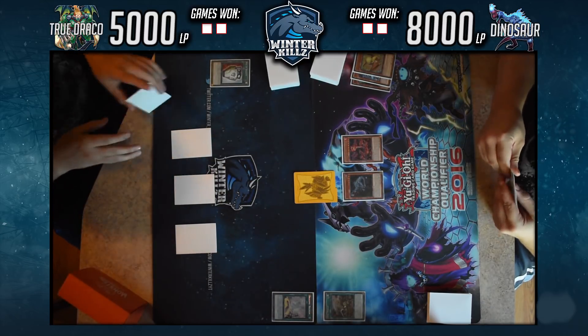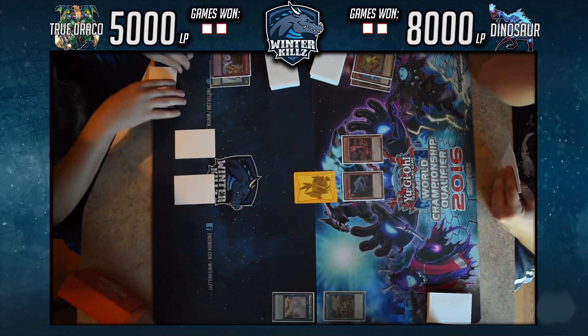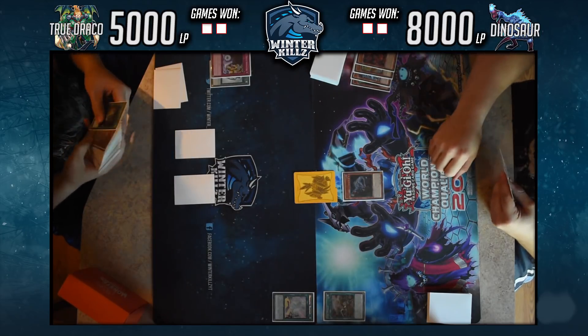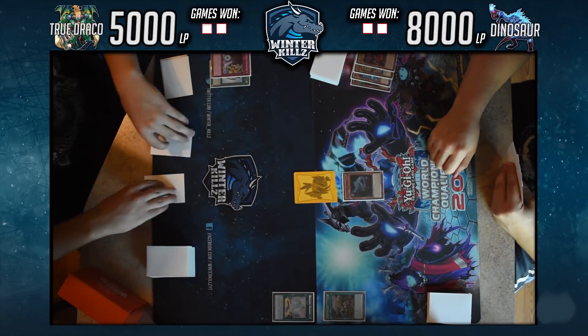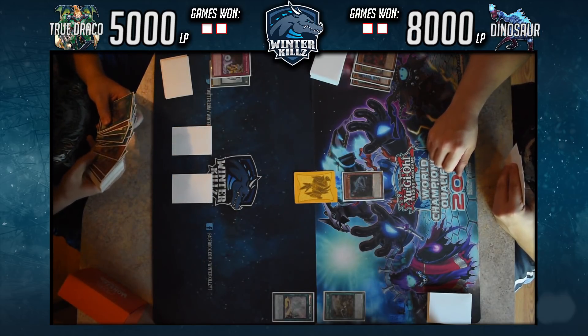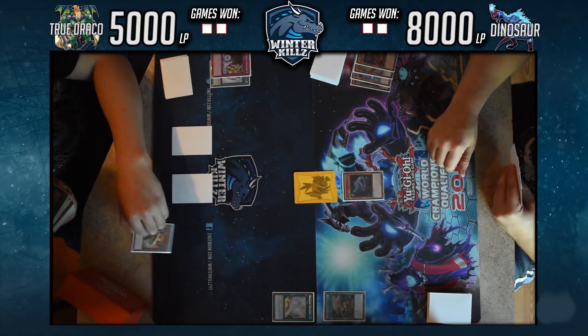I use Dragonic Diagram's effect to destroy an Apocalypse that I had set, which gives me the removal of Dogoran — getting that 3000 beat stick off the field — and searches me a True Draco or True King card via Dragonic Diagram. I add Ignis Heat. I'm a little hesitant, but I add Ignis Heat because I want it to give me a spell later during his turn, since I could really use a card like Heritage.